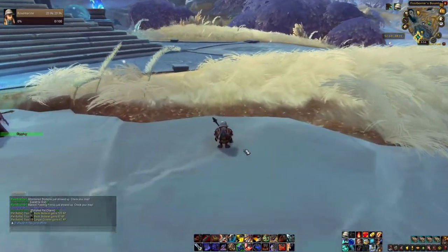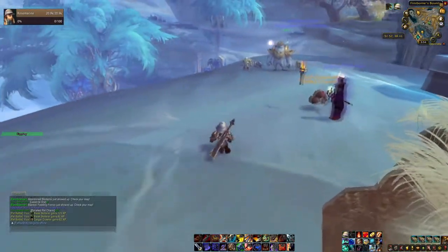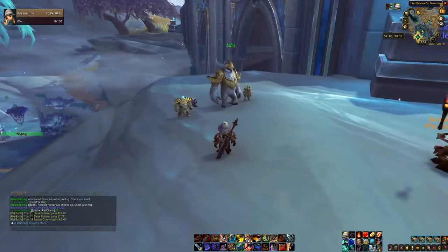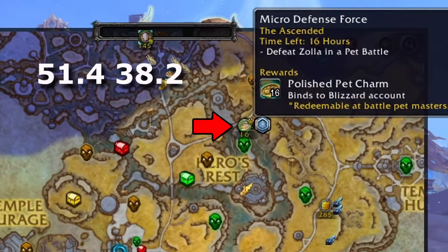Hello guys, today I'm gonna show you how to beat Zola. Zola is a battle tamer located at Bastion in the location shown here. His war quest is called Micro Defense Force.